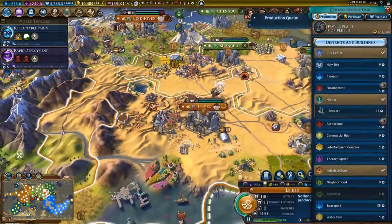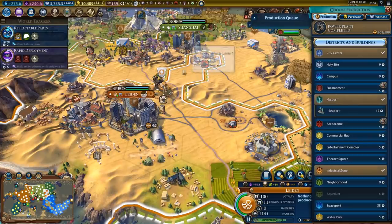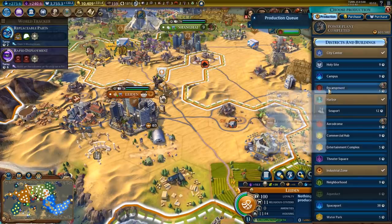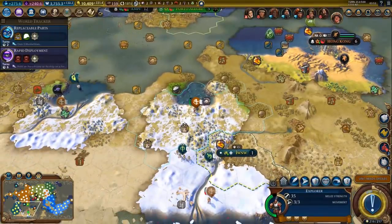Eindhoven - we'll grab a hangar, obviously. And Leiden - maybe we should get an encampment, you know, just in case. We could get one here, that would be a nice spot for an encampment. It will be in range of Shanghai - I like that. I think I'll grab one here, it definitely won't hurt. Get the heck out of here.